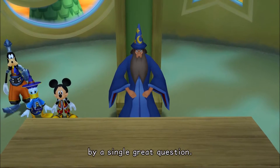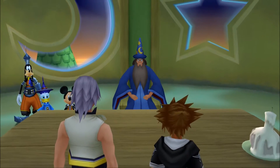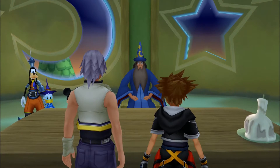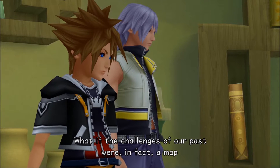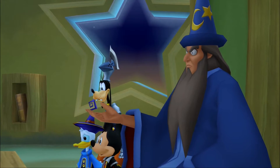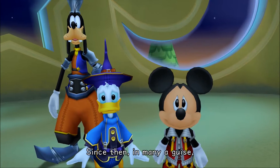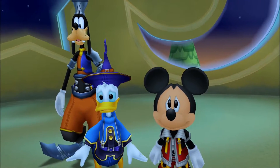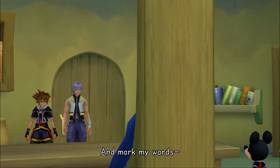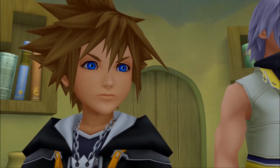As a Keyblade Master, Xehanort had a gift like few others. But such great minds are often plagued by a single great question — what is the essence of the dark heart that weakens us or empowers us? The answer, he believed, would be found in the Keyblade War. So he renounced his duties as master and chose the Seeker's life — the Dark Seeker. In many a guise, he has clashed with protectors of the light. That goes right back to the first Ansem report in Kingdom Hearts 1 — his basic question of where does the darkness come from, why does it exist. It all ties together.